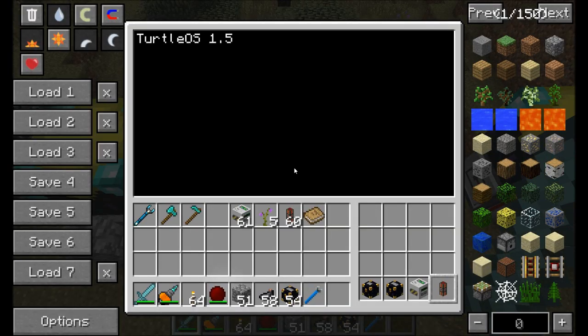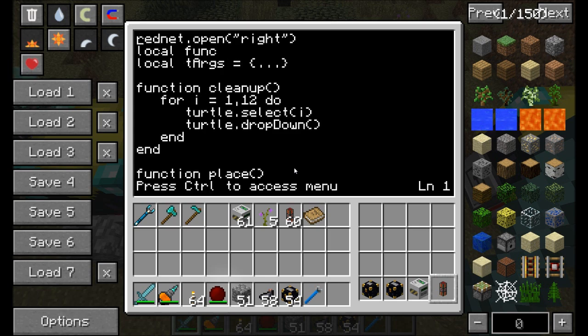So let's dive into the code now. If you're not interested in the code, you can stop watching — you should know how to use this Turtle Mining Well program with a minimal amount of programming. All you have to do is create that startup program. Let's take a look at the miner code first. He opens up the RedNet wireless modem on the right, and creates two program variables: a function variable and the command-line arguments variable. This is the argument that lets the miner program know whether it's a miner or a chunk loader.